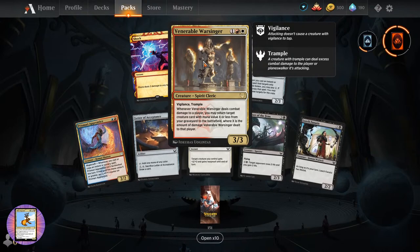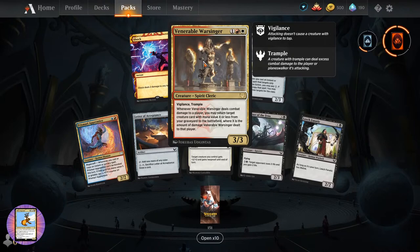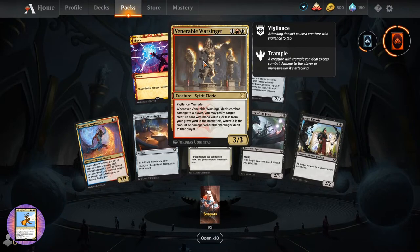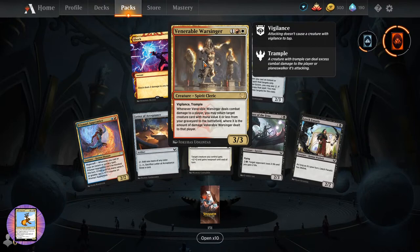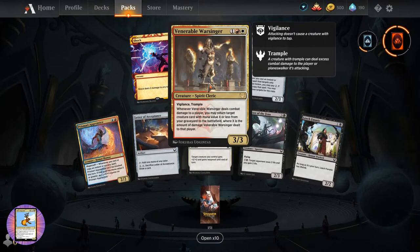And Venerable Warsinger - three-three for three. Creature Spirit Cleric. Vigilance and Trample. Whenever it deals combat damage to a player, you may return target creature card with mana value X or less from your graveyard to the battlefield, where X is the amount of damage Venerable Warsinger dealt to that player.